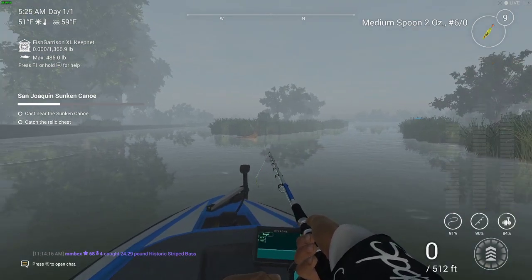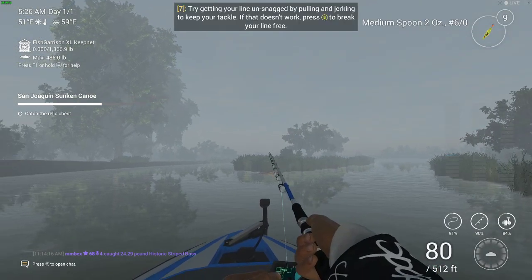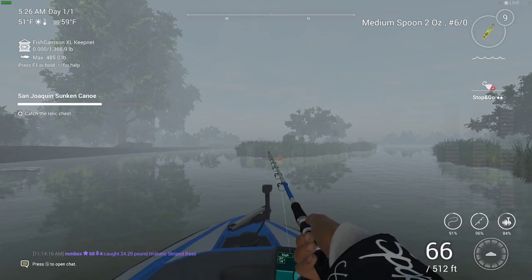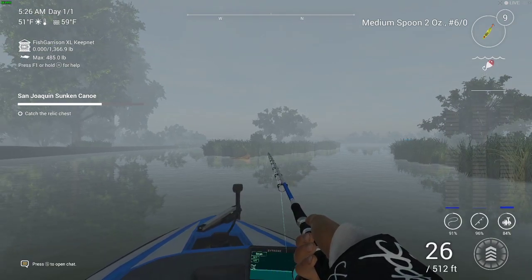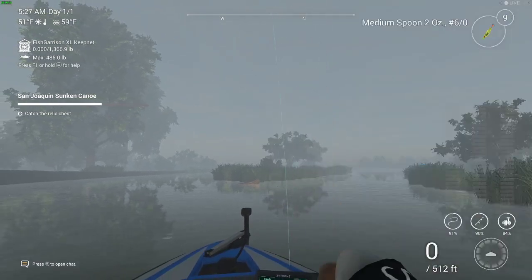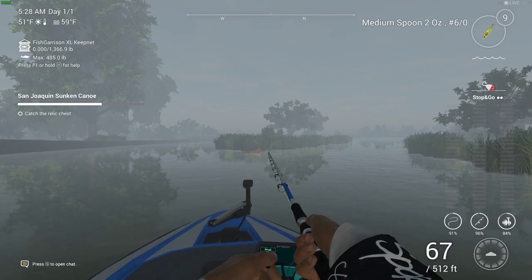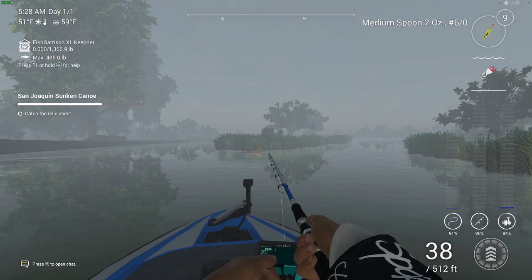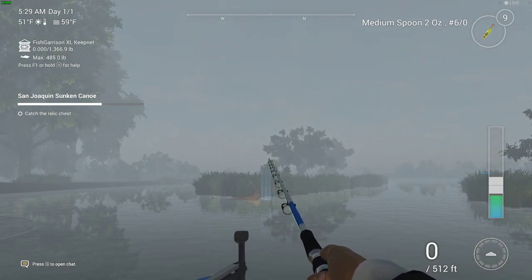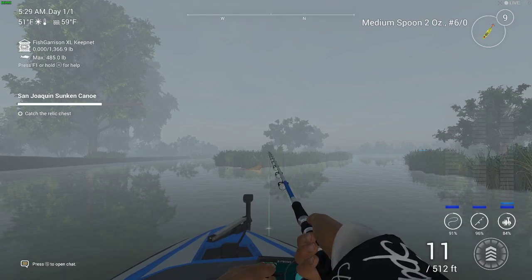It has to light up green when we cast near it. Now let's go beside it — there we go, it lit up green. What we need to do is try and get snagged, and if we get snagged there might be a chance to get that chest. Sometimes I've made these videos and got it within the first three minutes, but once I had to make an edit because it took around the 10-minute mark. There was actually a fish chasing it — I don't want a fish, I want to get snagged. There we go, into a snag! We're at four minutes in.